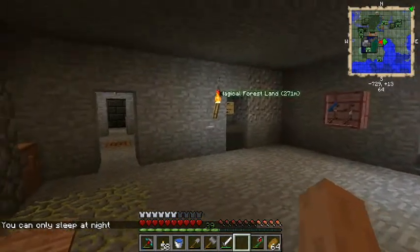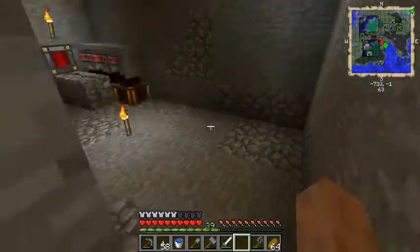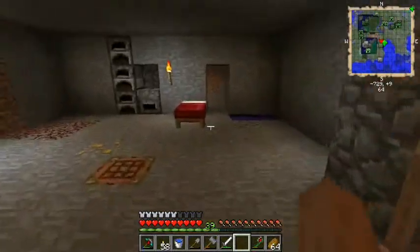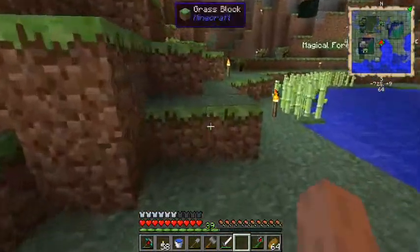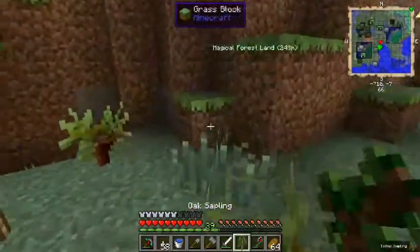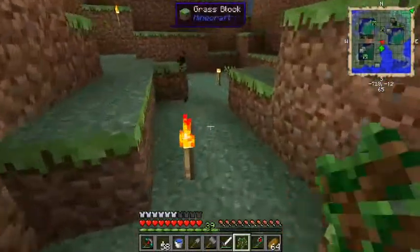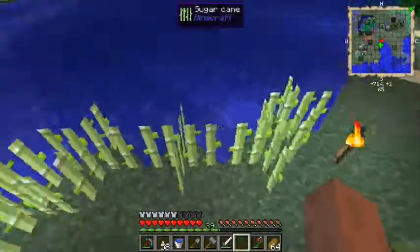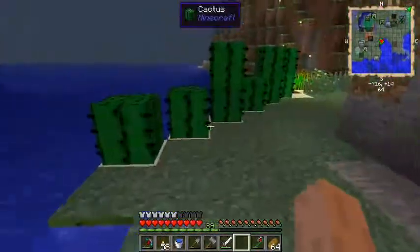Hey everyone, this is Kyrie091. Today I'd like to get a nether portal built, go to the nether, and bring back some glowstone. Between episodes I cut down and replanted all of the MFR rubber, did a great deal of exploring, and brought back some sugar cane which I've already planted a couple of times, so I've got quite a bit of it. I also planted some cactus.